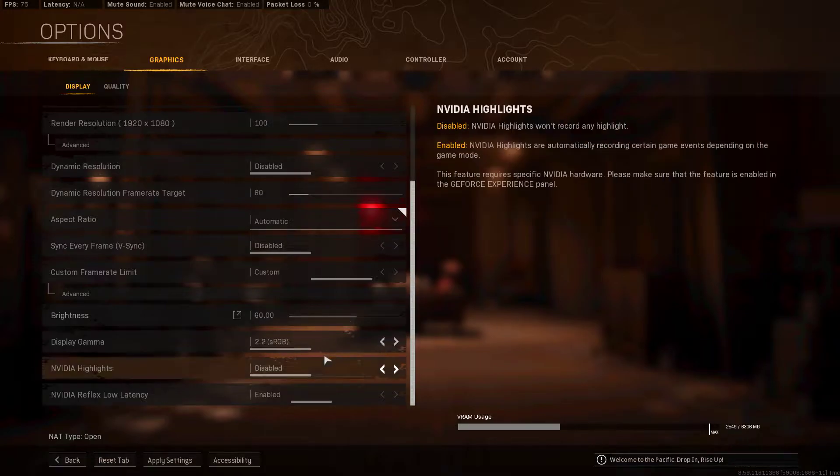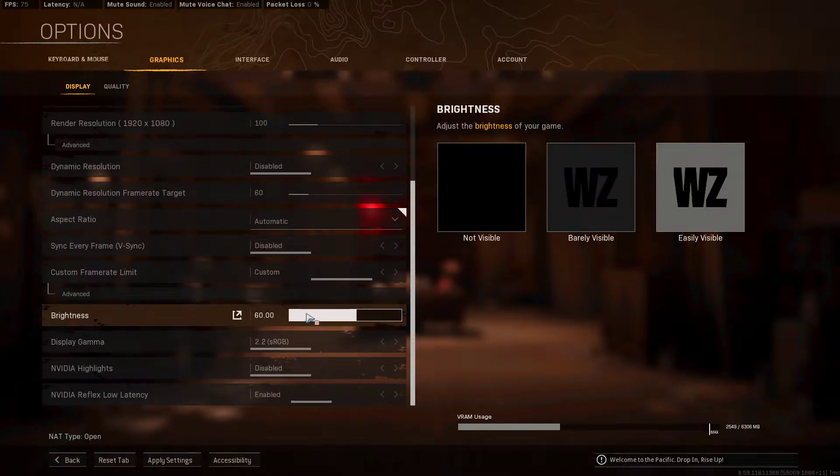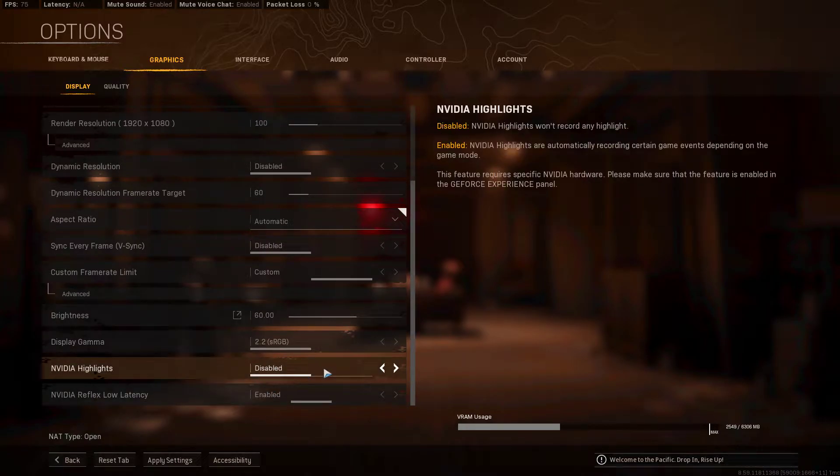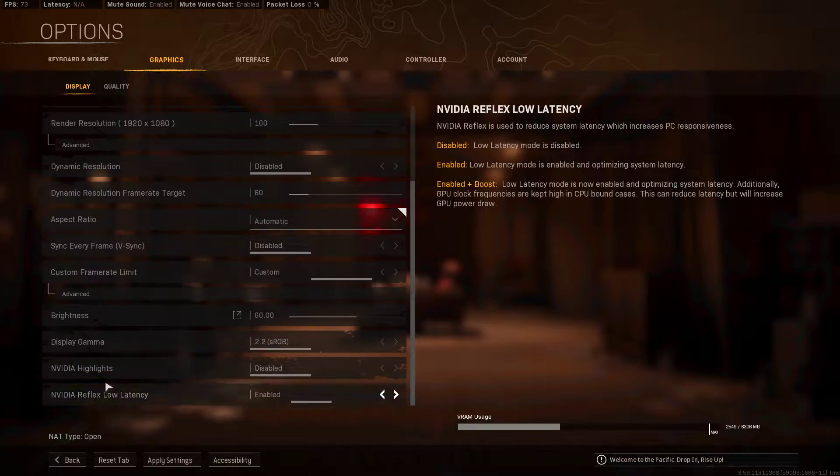You want to set brightness to 60 personally — not visible means you can't see it, barely visible you can just see it, easily visible you can clearly see it. Scale gamma is for if you have a TV or monitor — use that setting for TV. You can also enable display boost; it's whatever your personal preference is.